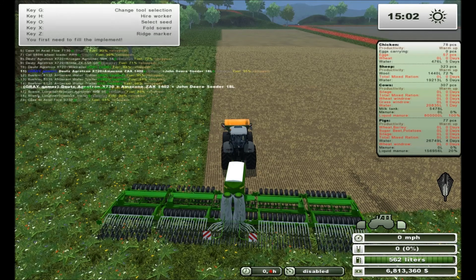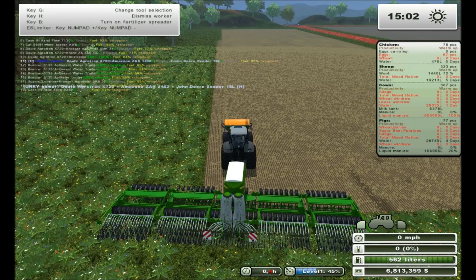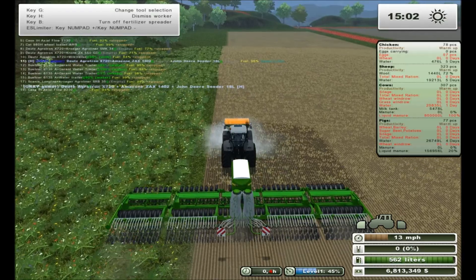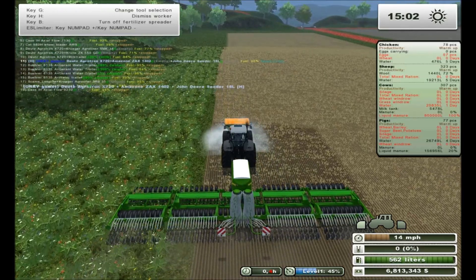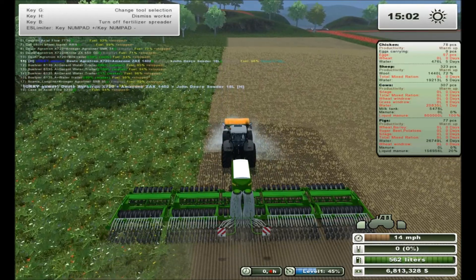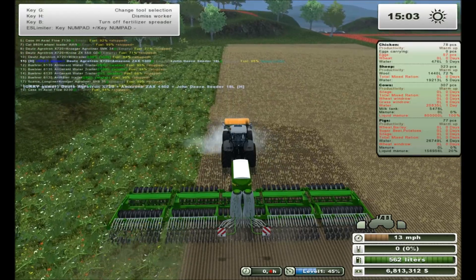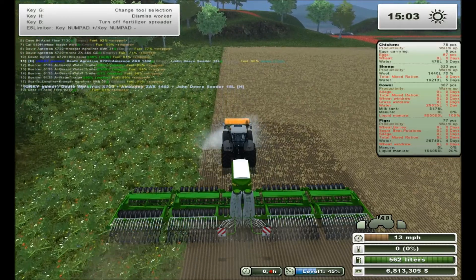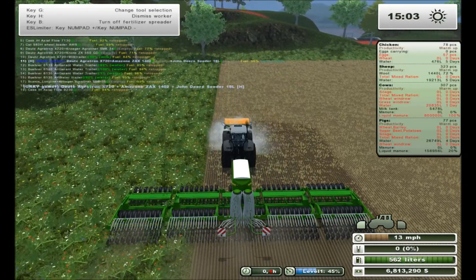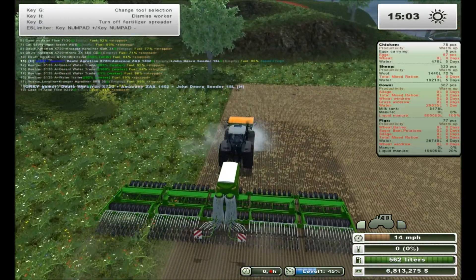Okay, switching to there — hire the worker and turn on the sprayer. There we go. So we're planting this in canola, and then we're going to take it down and replant the corn field. We're going to be doing a lot of planting today. I also want to do some work on that field over there.